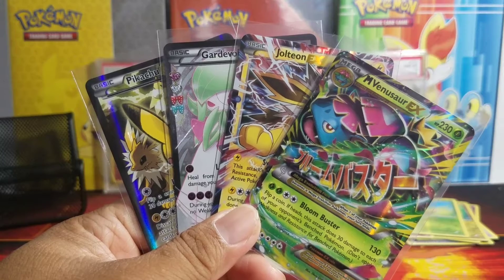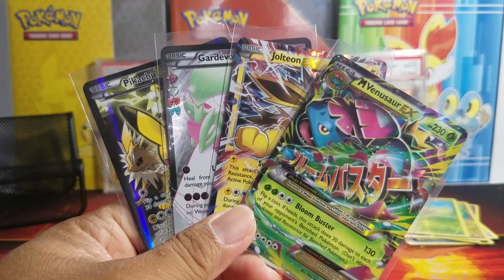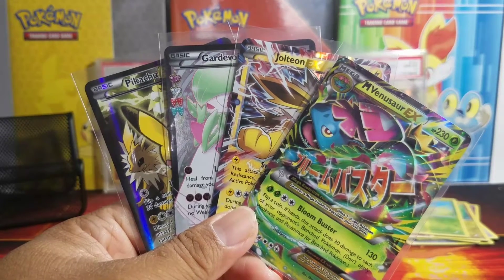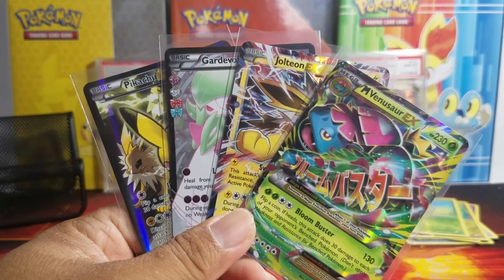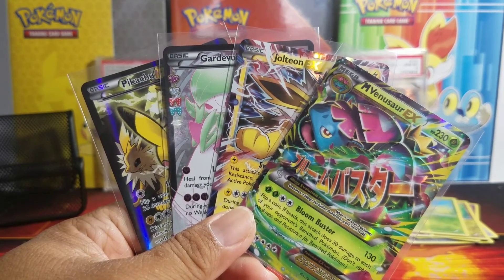If I can find a Charizard and a Blastoise and a Venusaur box I'll get it and open it on the channel too, so hopefully I can find one. Please leave a like for this video, and if you are new to my channel please hit that subscribe button for more awesome Pokemon openings. I'll see you guys in my next video — later!